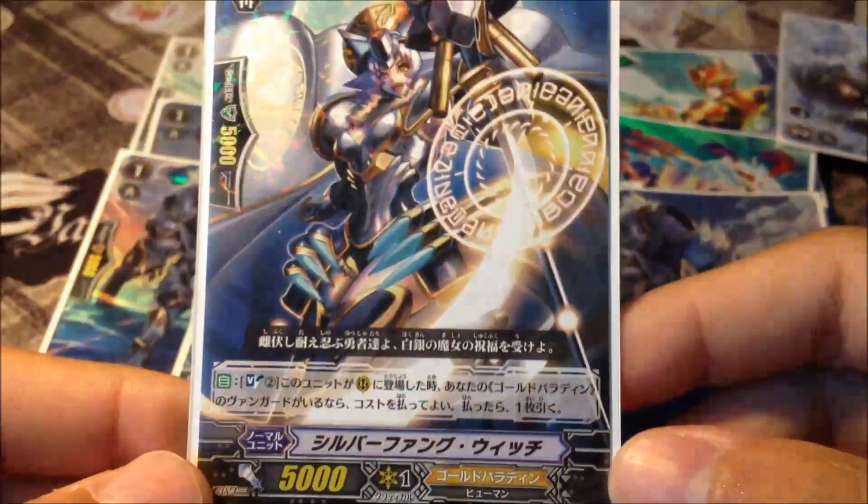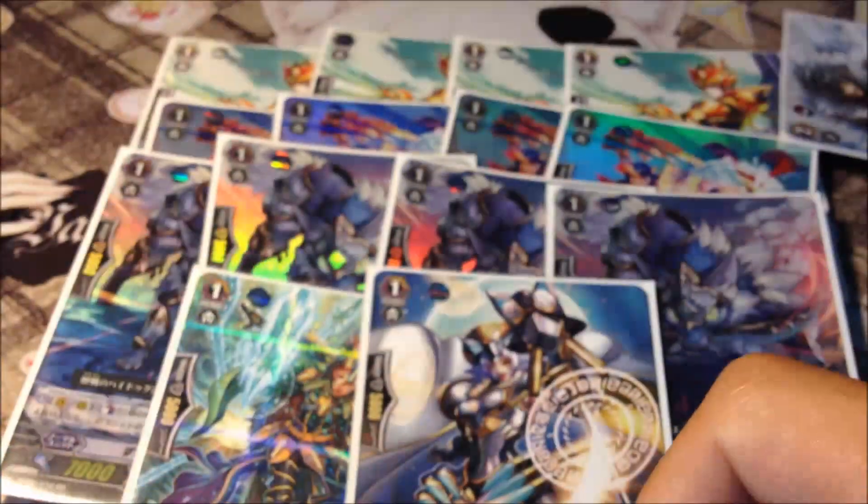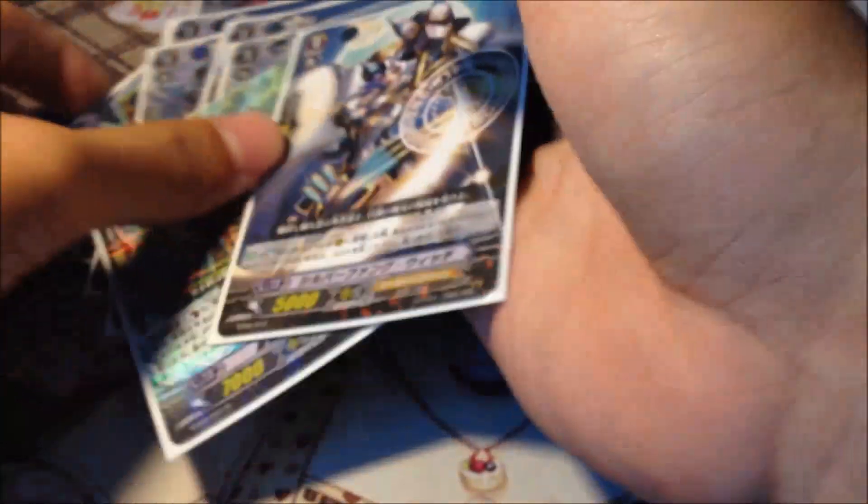And finally, one Silver Fangwich. Whenever this card is placed on the rear-guard circle, you get to Soul Blast and draw one free card. Since the soul is pretty much used in this deck, you could use her. Play one.